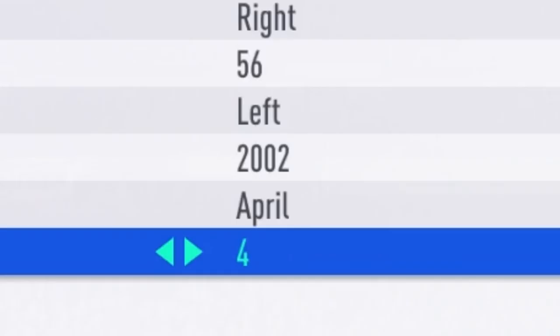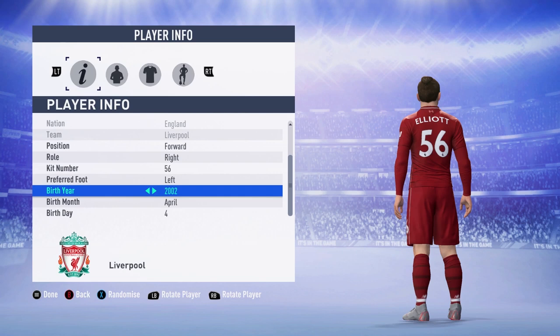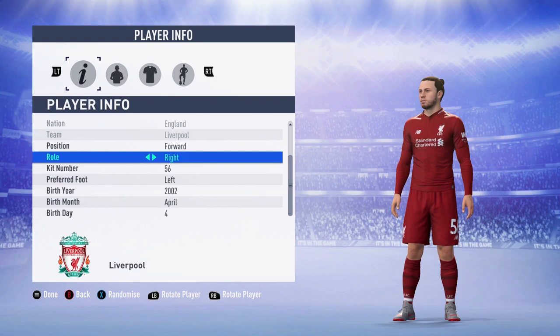His preferred foot is left, so he is a left footer. He was born in 2003, however an issue in these player creations is that we can only go up to 2002, so we can't go to 2003 — that's the youngest we can make him. His birthday is April 4th, one day after mine. His real birthday is 2003, April 4th, so that is the closest we're going to get to creating him spot on in FIFA 19.